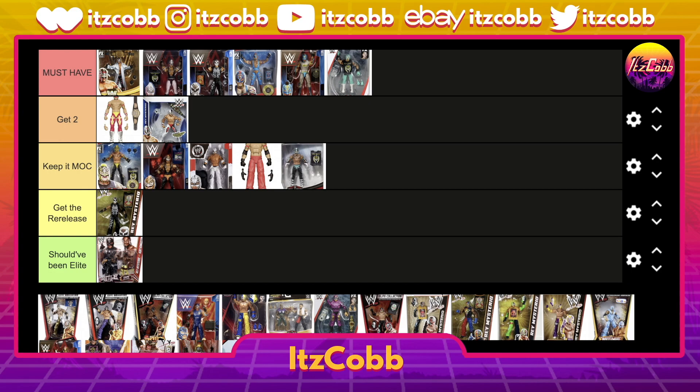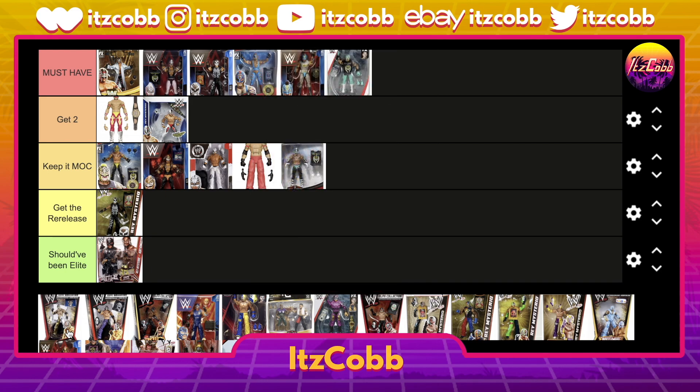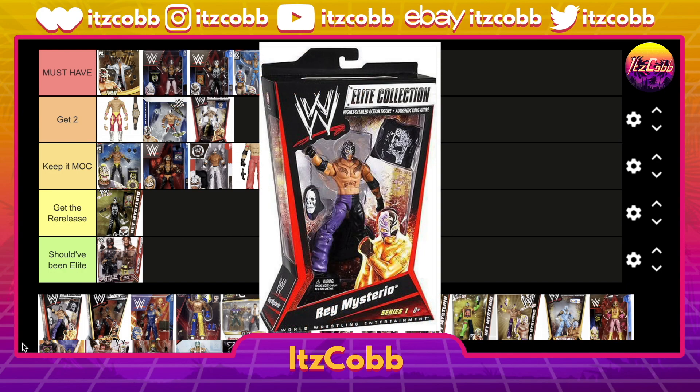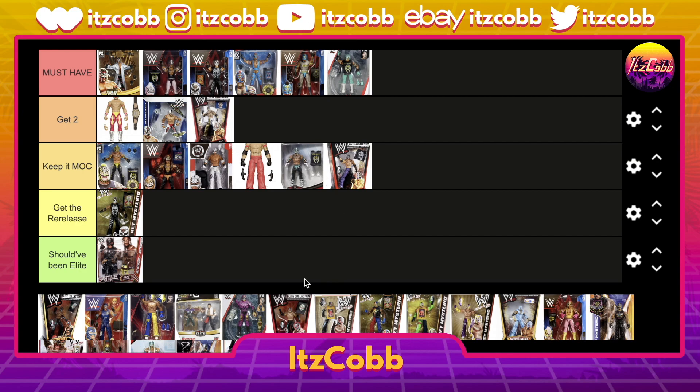Up next, one of his earlier elites — the gold and white gear with the blue shirt. The only reason I'd pick this one up personally is for the shirt, so get two: open one up, take the shirt, and put it on any Rey Mysterio figure you want. Then we have the black and purple gear Rey Mysterio — these early versions of his figures just don't hold up compared to what we're getting nowadays, so keep it MOC.